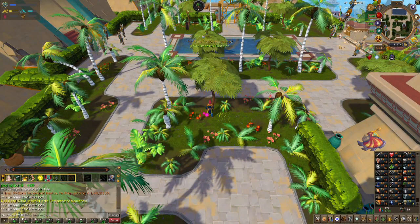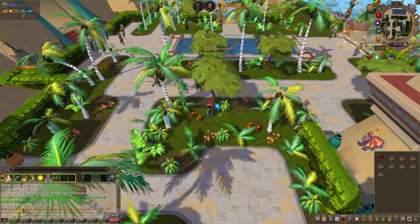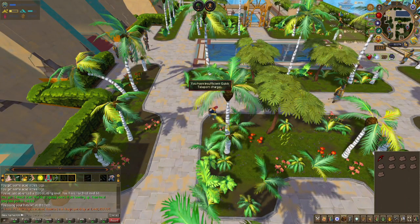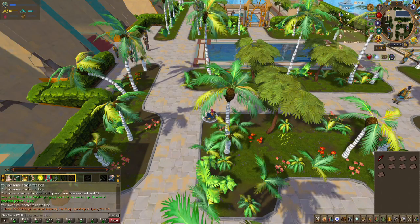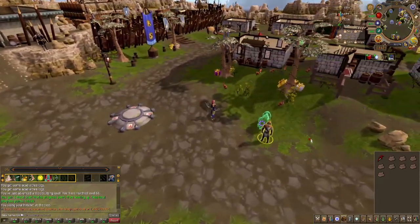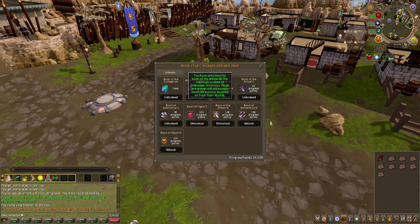While woodcutting, I noticed I got a level up and I have 1,400 Fresh Start Worlds points, which means I get the next unlock. I hopped over to the shop and got Boona the Artisan, which doubles the max actions of any cooking method — I believe it lets me produce faster or cook two at once. I'll go ahead and activate that and get back to woodcutting.